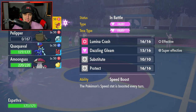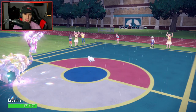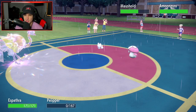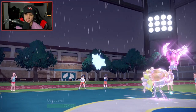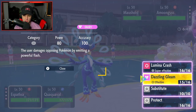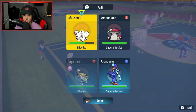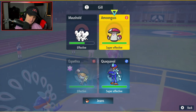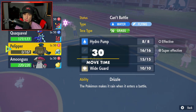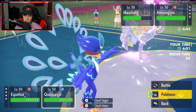We bring out Quaquaval and opponent sends out Amoongus. I'm going to Brave Bird into that. Gleam or Brave Bird - real question since they do similar damage, but we know Brave Bird KOs Amoongus all day. Actually let me think - Lumina Crash and Wave Crash into Mousehold. Who's faster though? That Mousehold was faster than Espathra. We might have to Aqua Jet this down.